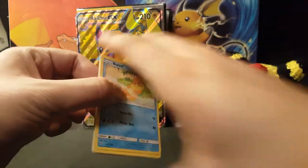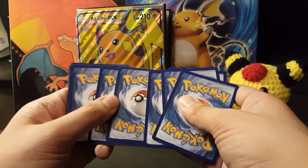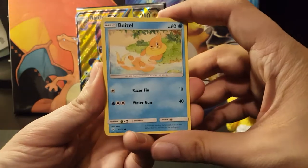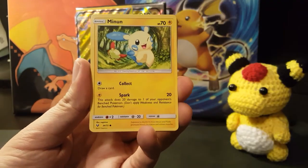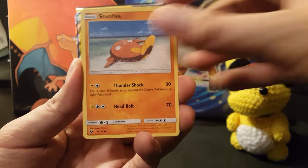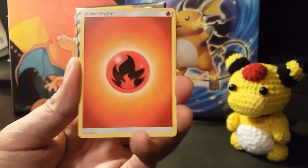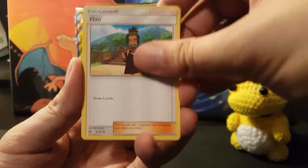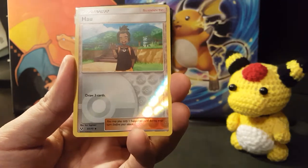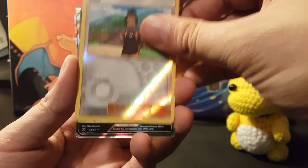I was also doing some research recently into some of the sets that are potentially going to increase in value. I would definitely say get your eyes on Breakpoint and Breakthrough — I believe those are sets that did not get reprinted when Pokémon went a little crazy last year, which caused Roaring Skies to decrease in value. So if you are a collector, I recommend trying to see what you can get with that. The rare reverse holo is...